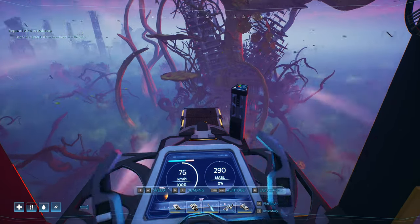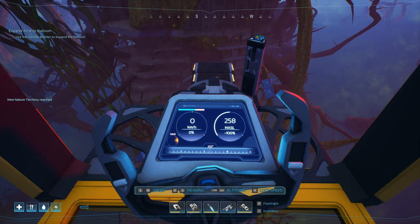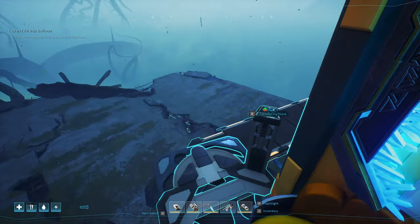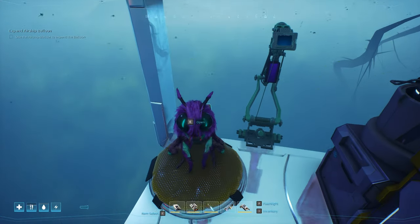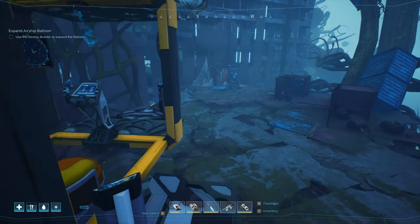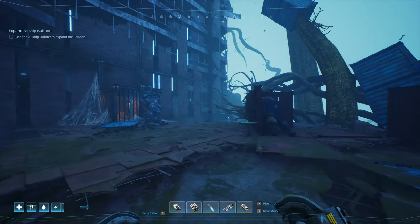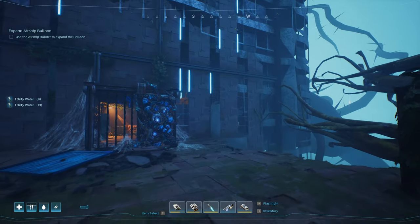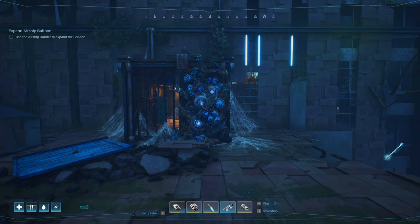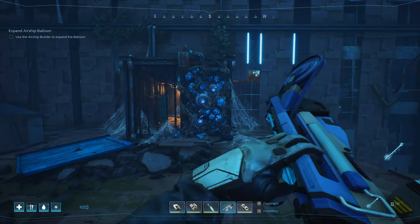So we're going to come over here. New Nature Territory — that is where you need to be. You will know that you are in the correct location when you see this right here. Now, you have to have gone to a different location first, it's part of the main storyline, to be able to get to this and have access to the bolt you need to get past this. It's the charged bolt.